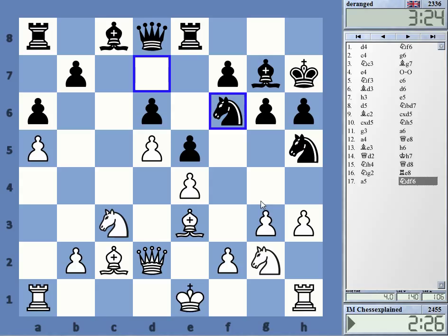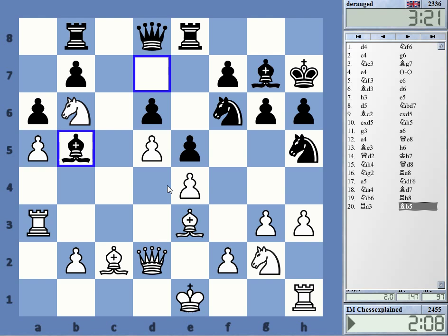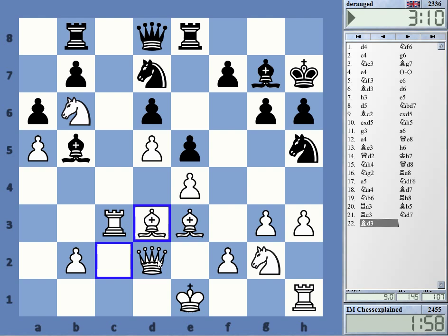g4 again runs into knight f4 — not a good idea. I don't really see what active plan he has. Maybe I just head for b6 and go from there — this is protected like e4 and so on. Maybe he wants to go back to d7 with this knight. Bishop d3 or not, I'm not sure about that. I think I should probably make sure that I castle at some moment, or maybe just put the king in the middle.